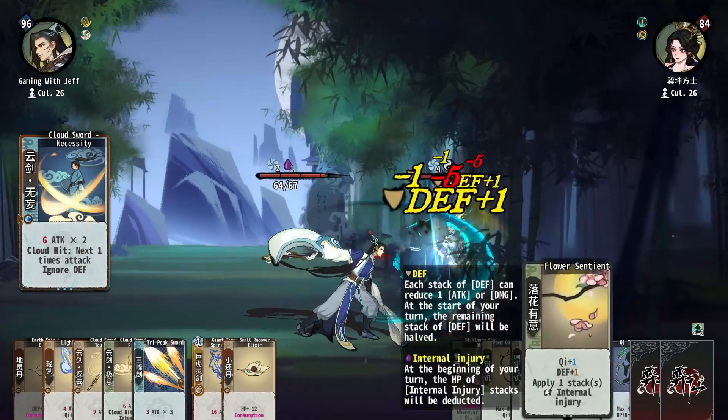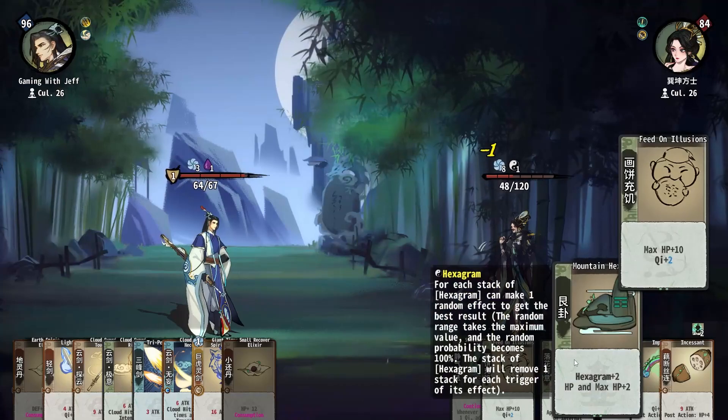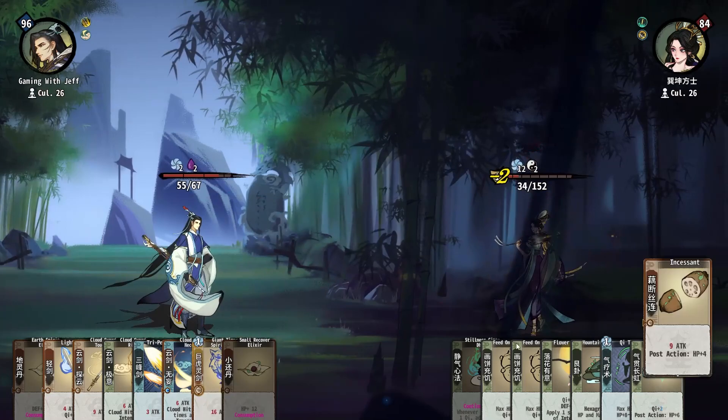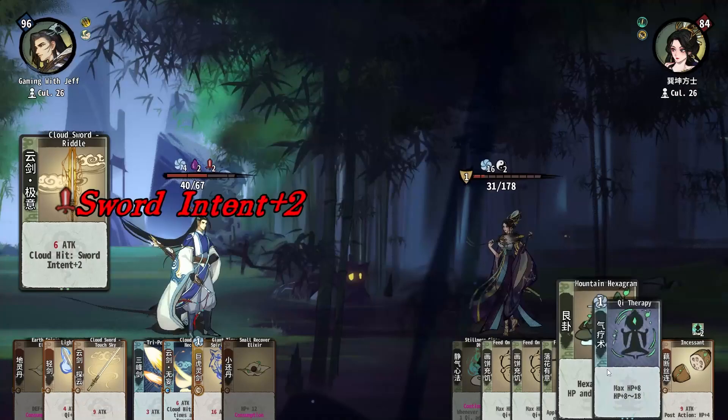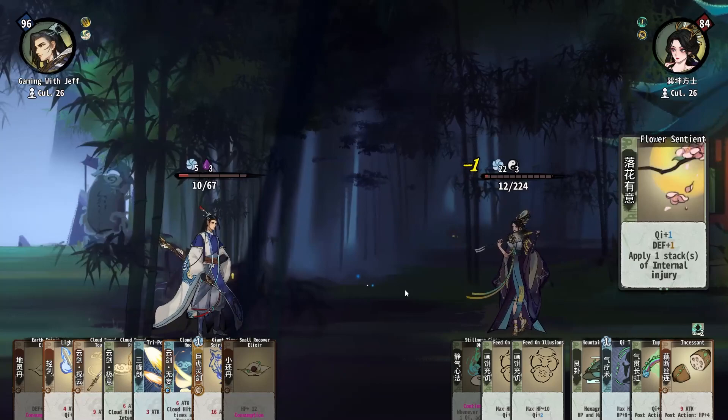Why does she have 100 HP right now? What is happening? Feed on Illusions — oh my god, what is this character? Stop healing! 180 HP — oh no, she's a boss character, stop it!